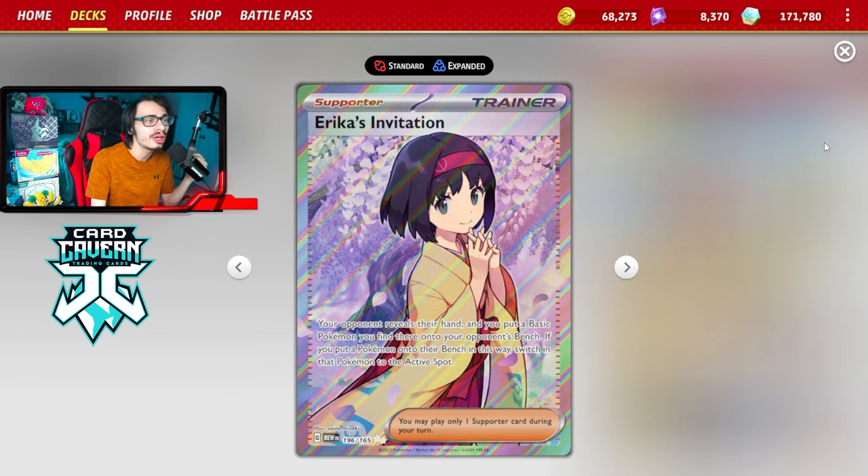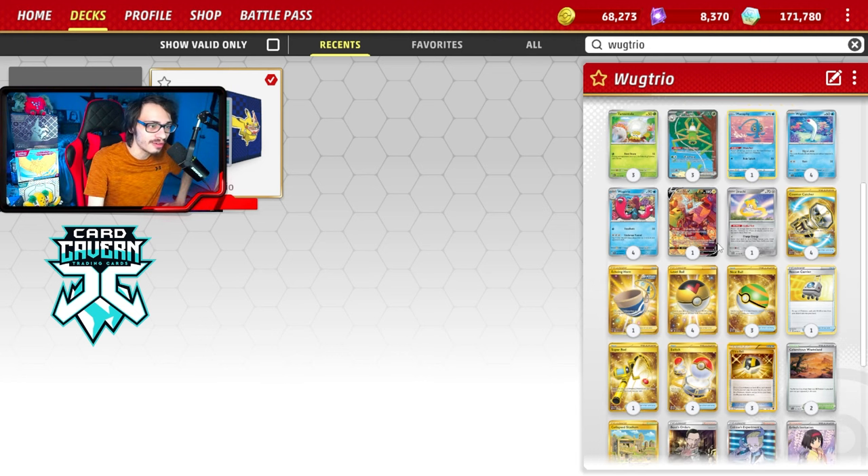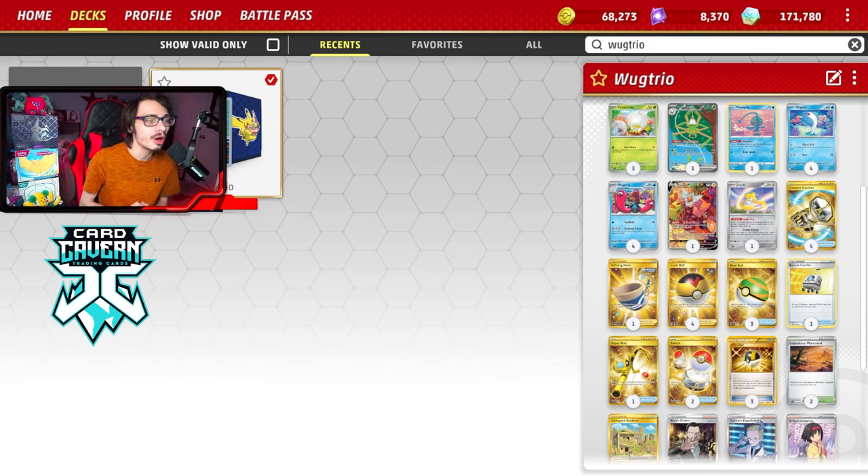I think the coinflips were on our side today. In the last Wugtrio video I did a while back, the coinflips were not as kind to us — we had some pretty good coinflip luck today. There were a lot of times where I literally said we could win the game this turn, played my turn out just in case, and then won anyway. So it's kind of funny how that worked out. I think if I were to make any changes, I would probably cut the Erika's Invitation — I didn't use it as much as I thought I would. Maybe cut the Echoing Horn too. Definitely one of those two cards could get cut.